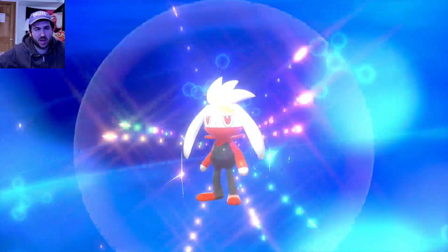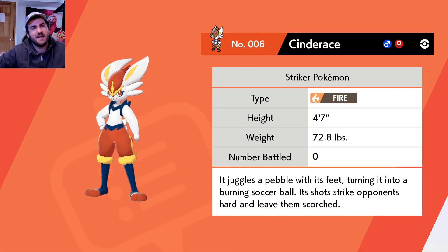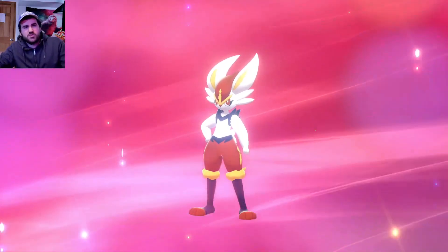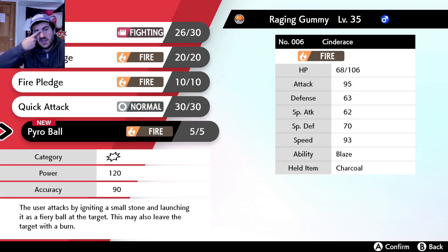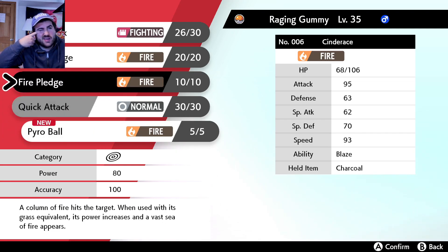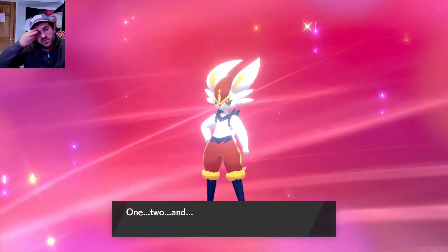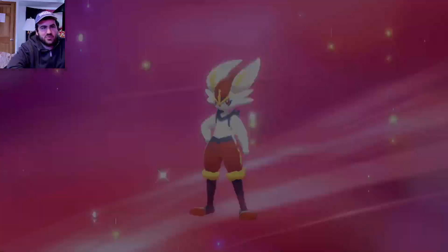We are not done grinding just yet, but apparently this guy evolves at 35! Raging Gummy turns into the big soccer boy with the huge celebration - that was an awesome animation. I don't even know if I've seen that before. Look at this guy, he's tiny - four foot seven, what a little guy. You learn any cool moves? Pyro Ball - I think this move's good. Physical 120 base power, 90 accuracy - definitely worth it. Our physical attack is 30 points higher now. Let's get rid of Fire Pledge, I think having Pyro Ball is just really good.